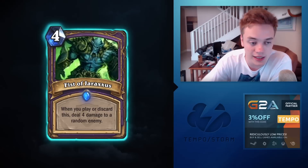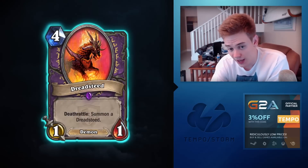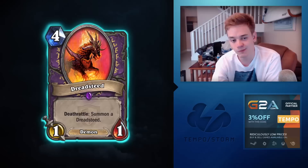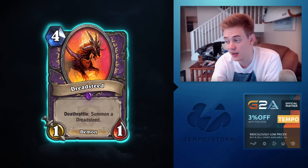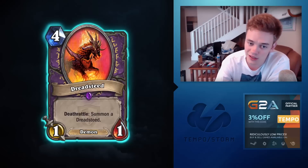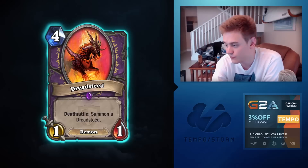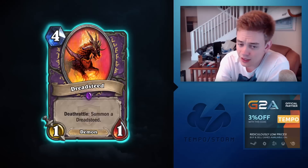Moving on to Dreadsteed — it's a tough card to evaluate. It took me a while to figure out what to do with it; it's such a weird effect. Getting it off Void Caller people say is disappointing, but if your deck is built around Dreadsteed it's not that bad. It gives you options with Power Overwhelming buffs and Sacrificial Pact, but I don't think it's that good.